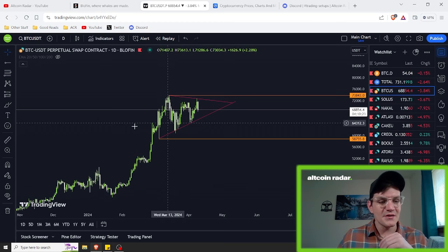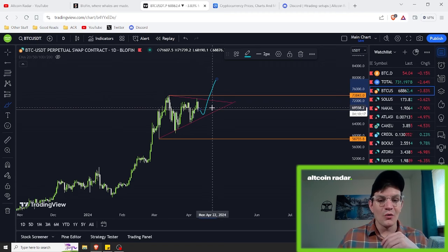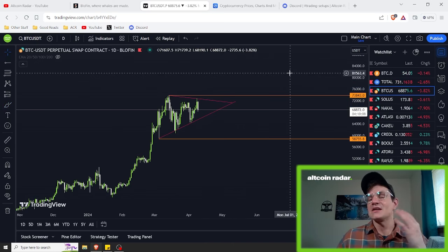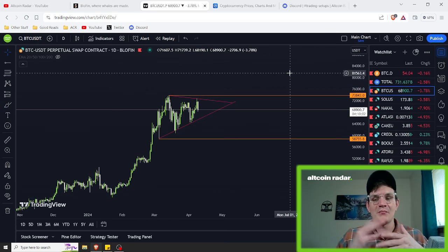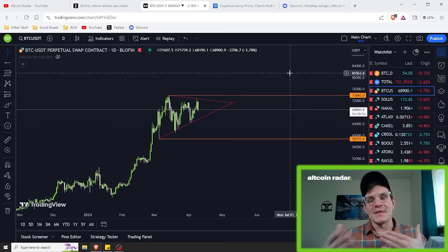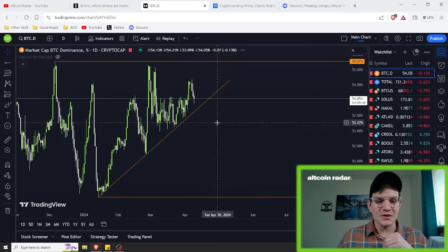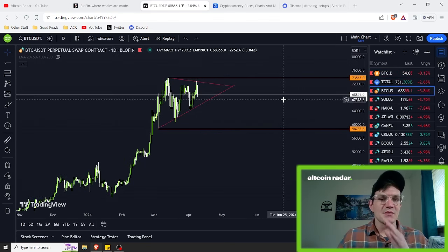We've got an ascending triangle right here, and with ascending triangles, if they play out, we could end up going straight through, or we could end up going down, then back up, then back down, then back up — that's typically how ascending triangles work out. As money flows from altcoins into Bitcoin as Bitcoin is rising, all the money from altcoins ends up flowing into Bitcoin, and therefore all the alts end up taking a tumble. That is why we pay attention to the total market cap of altcoins and Bitcoin dominance, because those numbers are important when we are trying to figure out what could potentially be happening next.